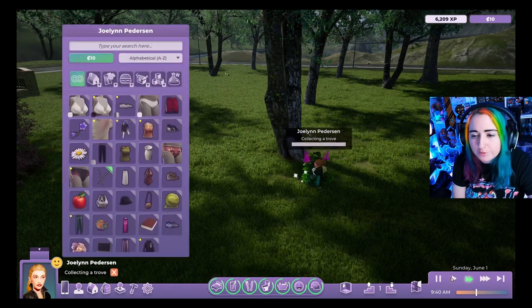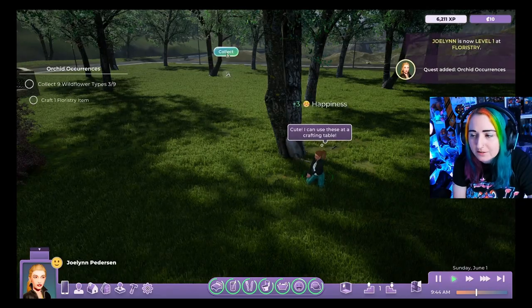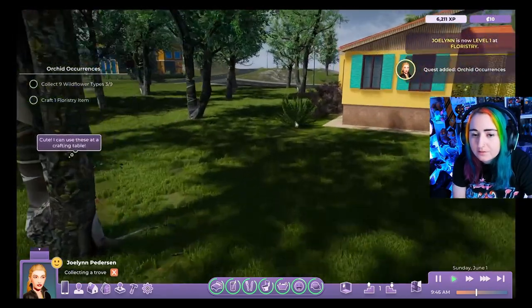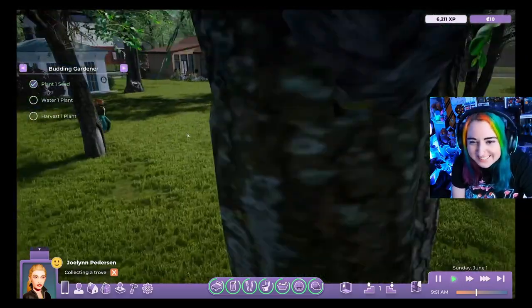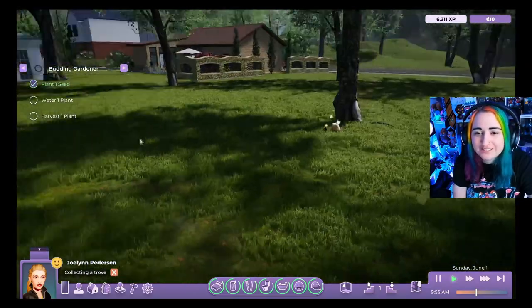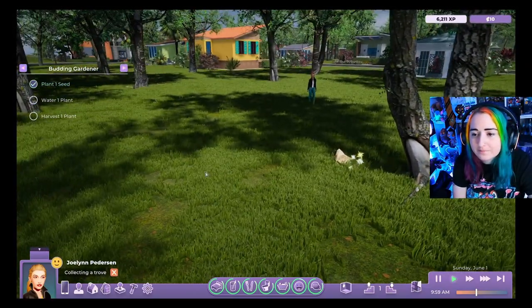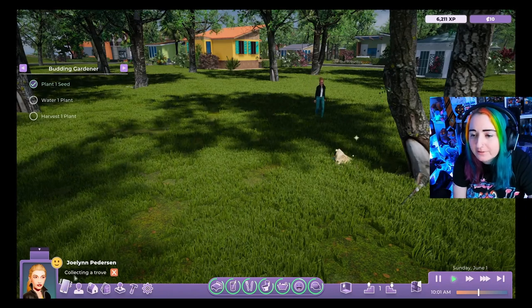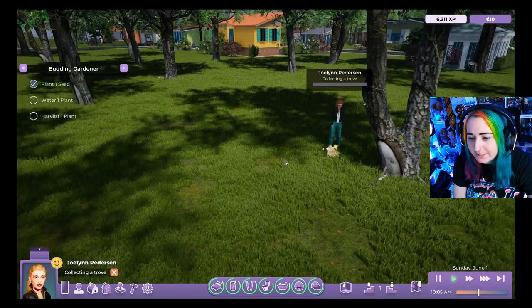Rod questions why it's called a 'trove' if it's flowery, then heads off to collect goodies near the house. He finds a fossil — 'that's cool' — and comments that the grass looks really good, asking if they've updated it. The visuals on the trees look very realistic.